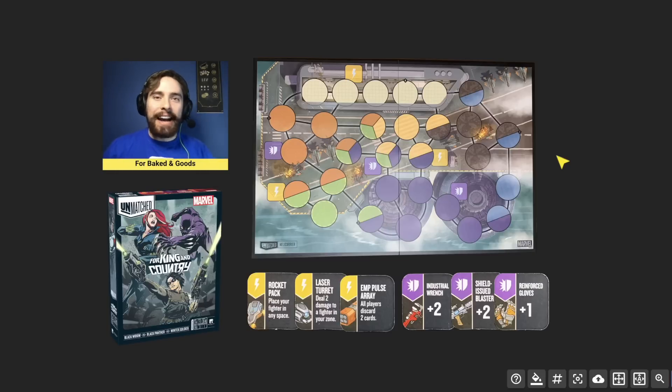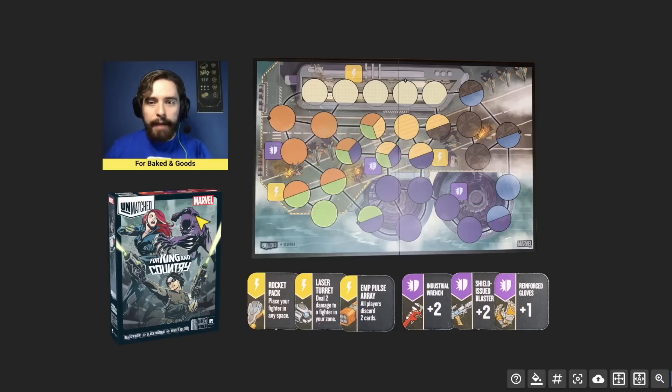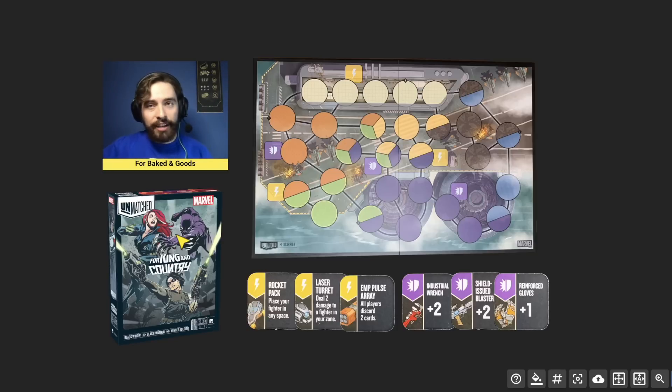Welcome back to another Unmatched set overview. Today we're taking a look at the fourth and latest Marvel set for the Unmatched series: For King and Country. This set features Black Widow, Black Panther, and Winter Soldier as they battle it out on the Helicarrier. I was sent a review copy by Restoration Games, so keep that in mind throughout this video.